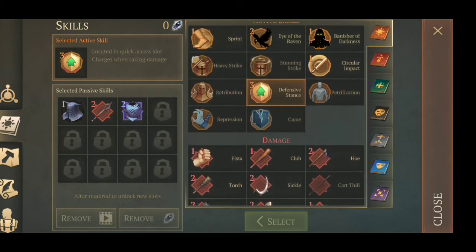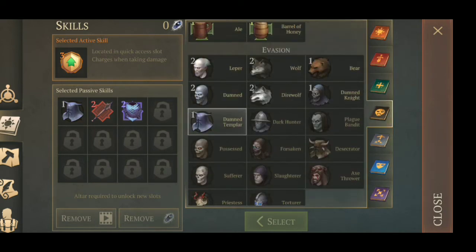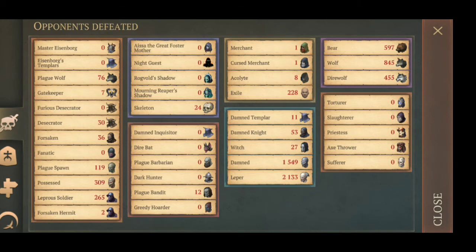Let's just see - not noticing anything right now, but on the screen right here we can see how many things we have done. We should have something new - there should be new monsters here. 'Torture' - you can see this right here. Zero - I have never fought any of them.